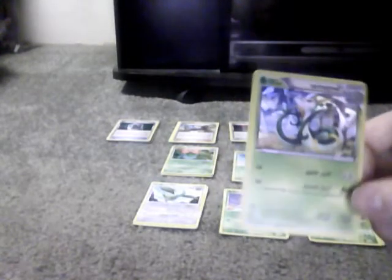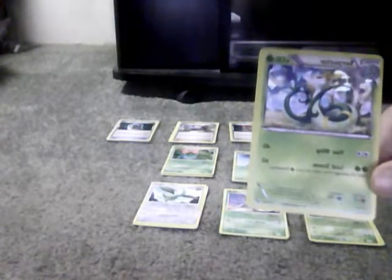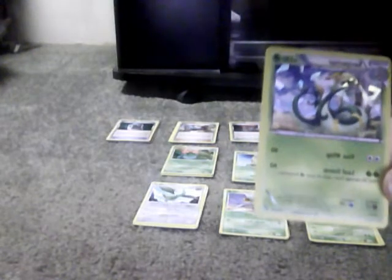Now we have Serperior. 130 HP. Vine Whip can use any two energies. Leaf Storm does 60, needs two Grass, and heals 20 damage from each of my Grass type Pokemon. Weakness is Fire, Resistance is 20, and has no Retreat Cost.